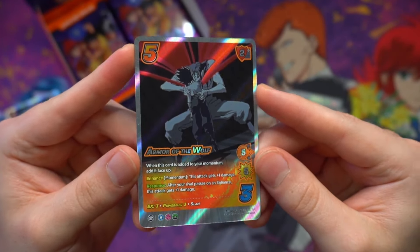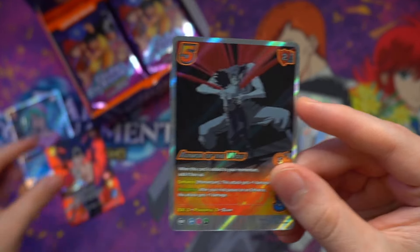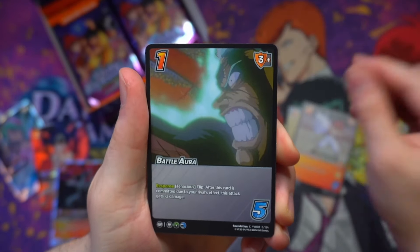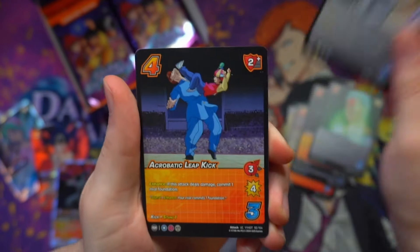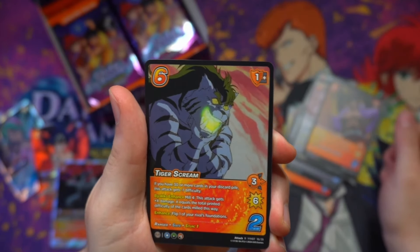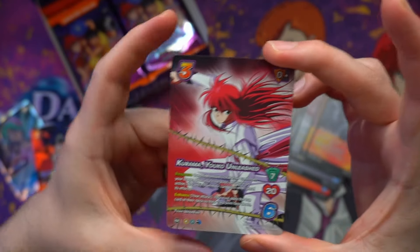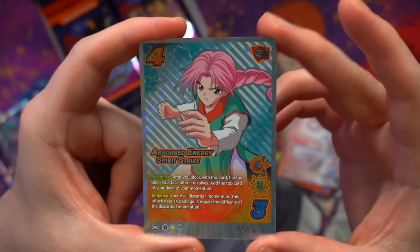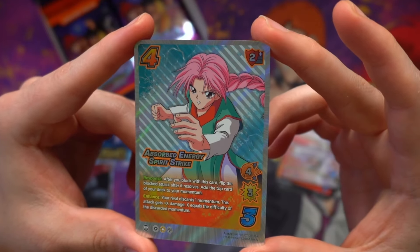Kuro Momotaro has quite possibly the rawest art in this entire set. Poor Hiei has seen better days — in fact, he's seen them right here. Got a Fearsome Transformations, a Tornado Charge, a Battle Aura, Ice Sword Slash, Beneath the Armor, Yoko Form, Acrobatic Leap Kick, Borrowed Energy, Armor of the Ape, Tiger Scream in the time-shifted variety — and then, hey, there he is, Mr. Kurama unleashing the Yoko. And behind him hides an Ultra Rare Absorbed Energy Spirit Strike, depicting Ginkai in her younger days — far more youthful, but just as spry.